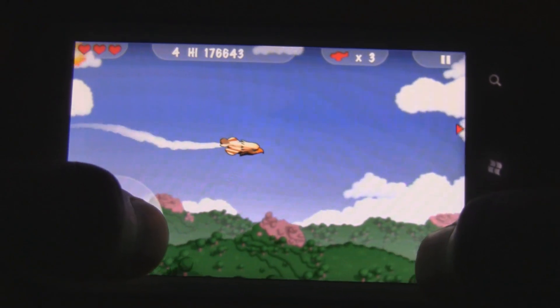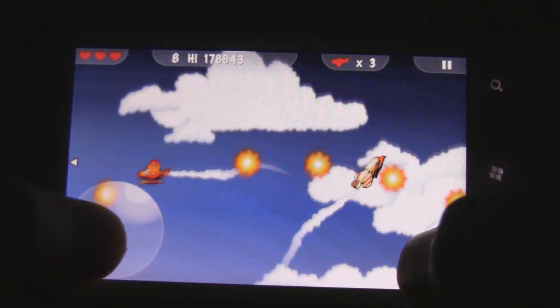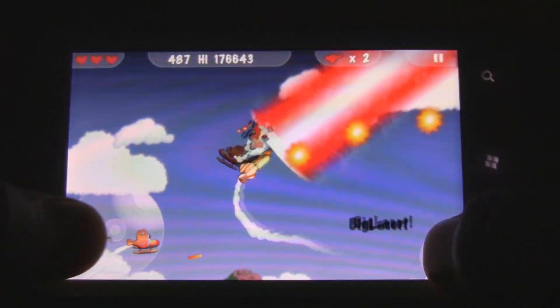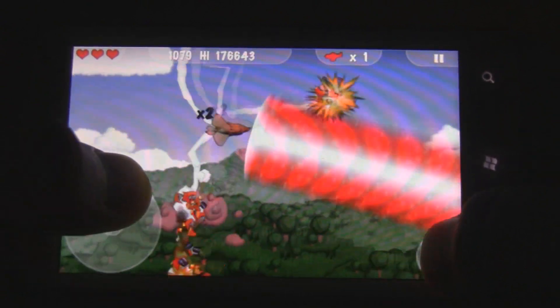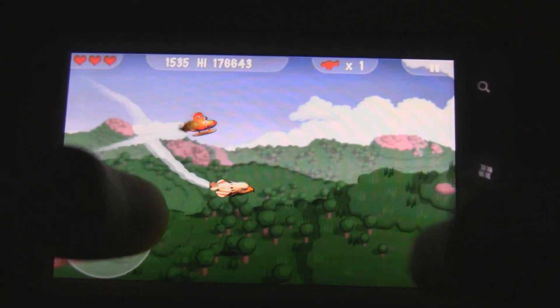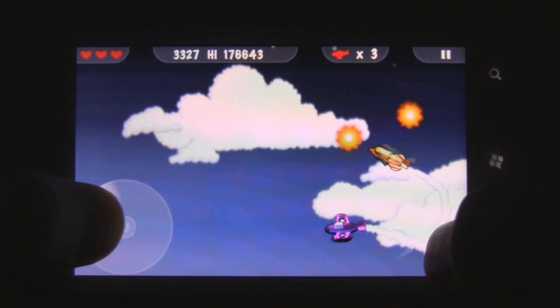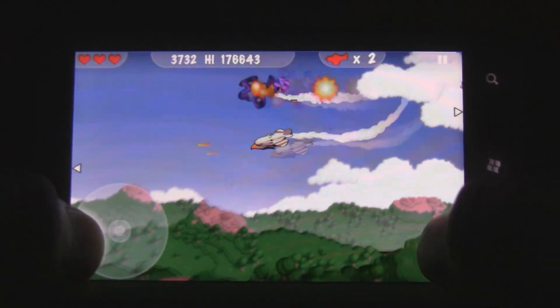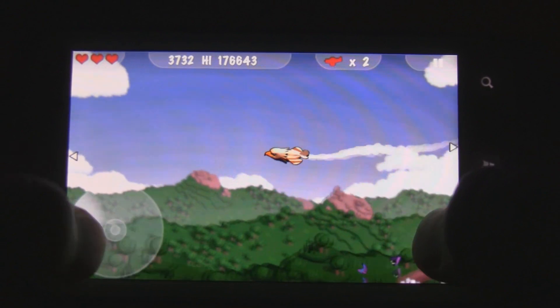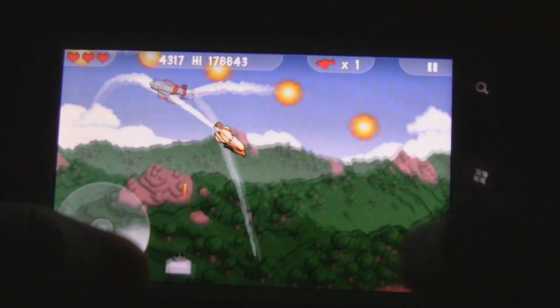The enemy AI is also pretty good and makes for a really good challenge. There are extras like big lasers and other things that drop down from the sky. You'll occasionally get hearts that drop down that you can collect, plus invincibility, invisibility, and much more — so it keeps the game really exciting.